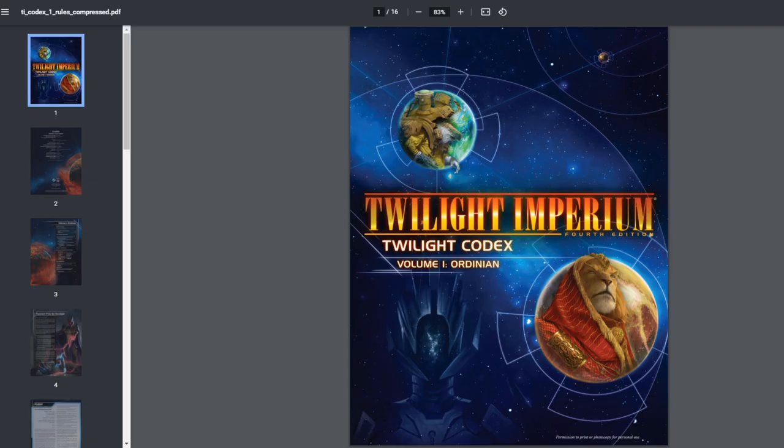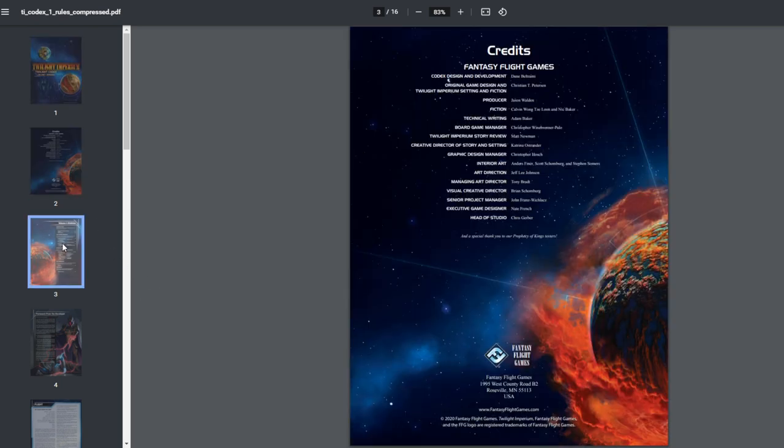Hello everybody and welcome to Rule Breaker. Today we're going to take a look at the Twilight Codex for Twilight Imperium Fourth Edition, focusing on volume one which is called Ordinian. This is a print and play expansion and update for the game — I don't have it printed out, so we'll be going through the file directly and talking about the content you can expect to play.